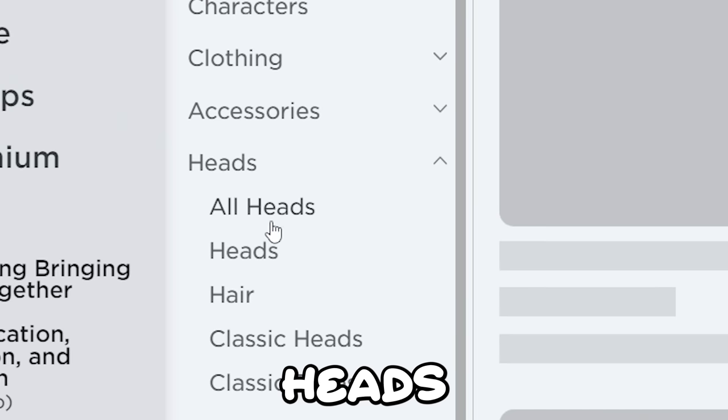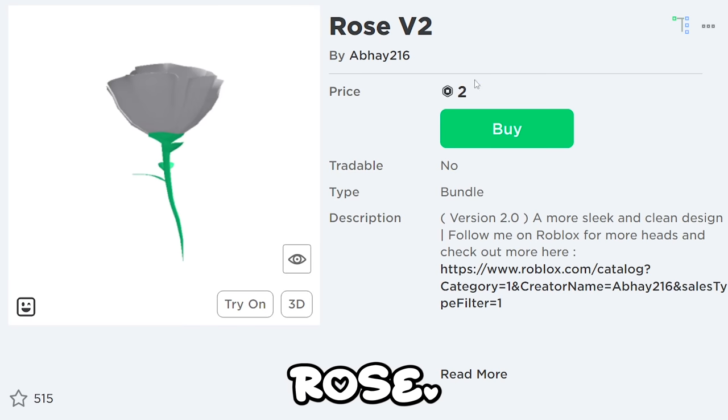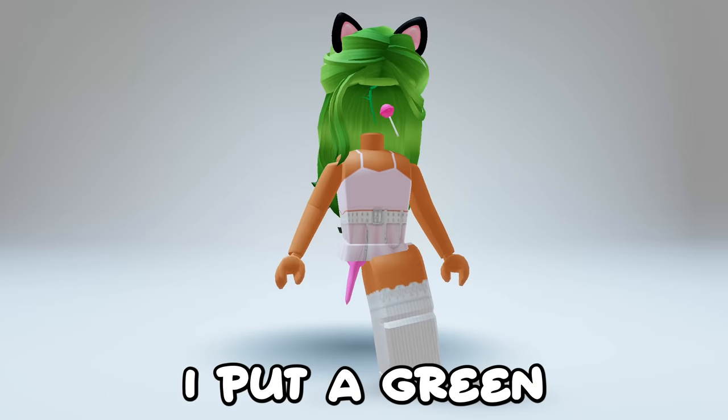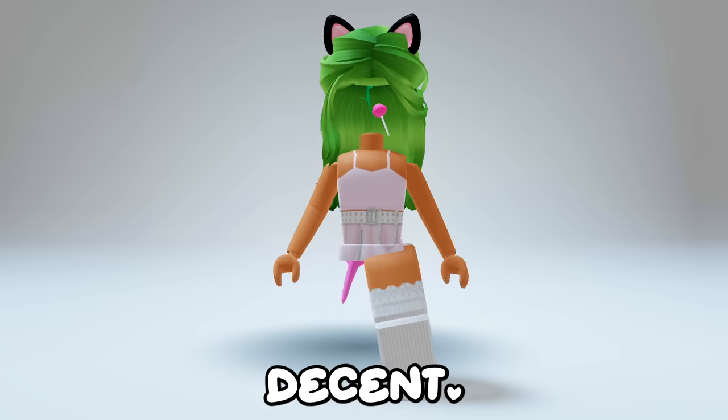First go to Marketplace, then Heads, then Heads again, and finally Recently Created. Find this rose — it is only two robux. Let's get it. I put a green hair on with it to try and blend in the rose. You can barely see it here. It looks pretty decent.